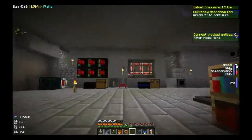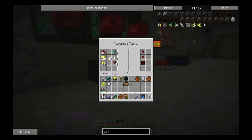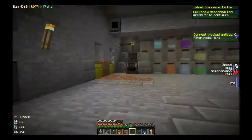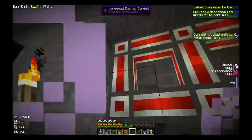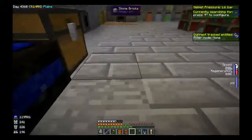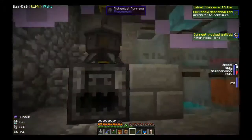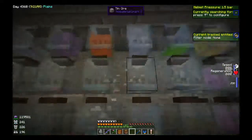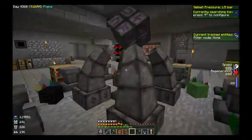The next level is my Thaumcraft room and BuildCraft stuff. I've got assembly tables and stuff like that but I've not completely finished this yet because I've got some advanced lasers to go in here. I've got all this stuff to fill the warded jars up with aspects, and then I've got my infusion altar.